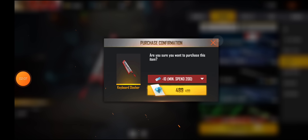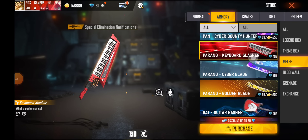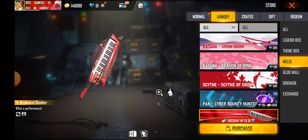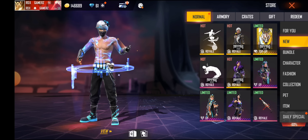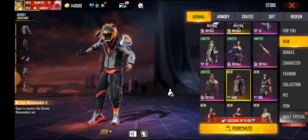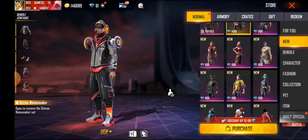So if you want to purchase them, I will tell you that you have to put a discount coupon here. If you want to see what is added here — I feel that a bundle is added. If you click on it, you will also get a discount coupon here.